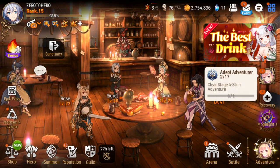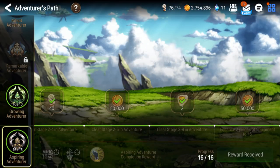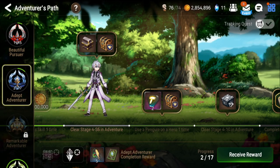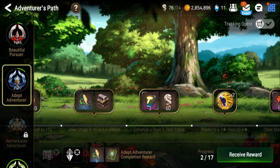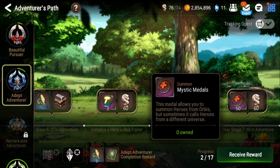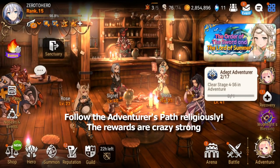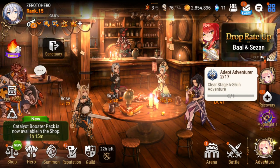While you're progressing in Adventure, you want to do a couple of other important things. I'm going to go over Adventure's Path again. I finished the first two Adventure Path quests and I'm on Adept Adventure now — I just have to clear Stage 4-S6 and keep progressing. You want to fill this out because you get a lot of free energy, Molagora for Skill Enhance, some gear, Phantasmas, Dogs, and Mystic Metals. In Remarkable Adventure there are level 55 and 70 DPS sets which you can use on your Wyvern units early game, even into Wyvern 13. So make sure you're doing your Adventure's Path consistently.